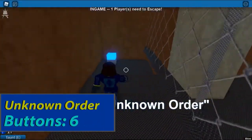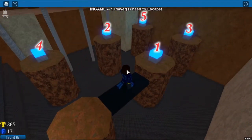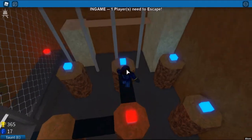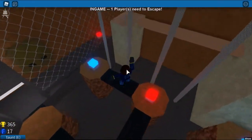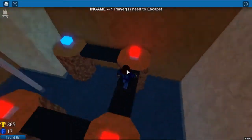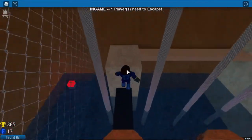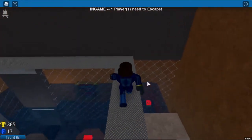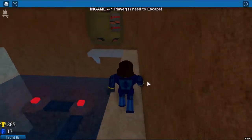Unknown Order. The first button is on your left, then you have to proceed with the unknown order. Let me stop the footage right here — here is the correct order. After pressing the 6th button, go to the 5th button and follow this path. And that's how you beat Unknown Order.